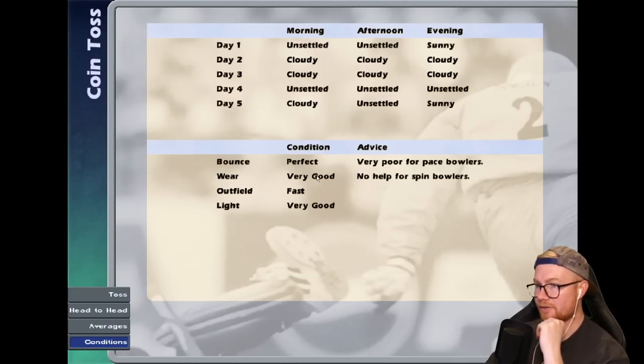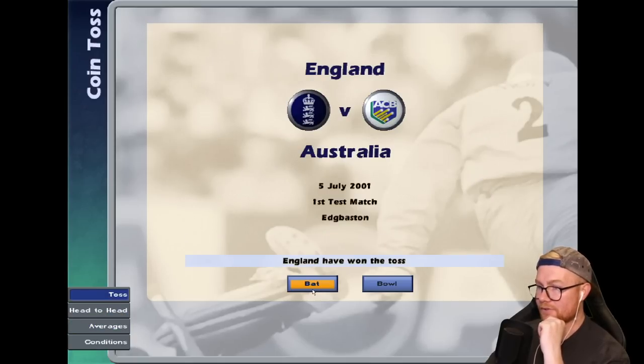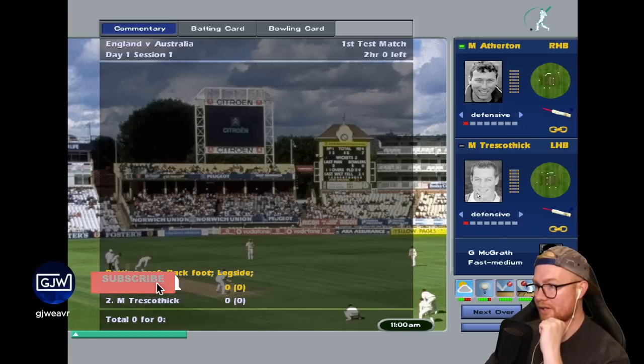We've won the toss. What are the conditions like? Perfect, very good outfield, fast — very good for pace bowlers, no help for spin. A very Stokes-esque pitch so of course we're going to bat first. Looking at the Australian side: Hayden, Slater, Langer, Stephen Mark Waugh, Damian Martin at six — what a person to have at six — Gilchrist, Warne, Lee, McGrath. That is peak 2000s and that is a strong side.